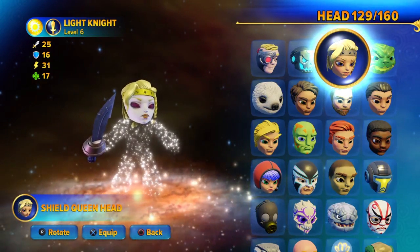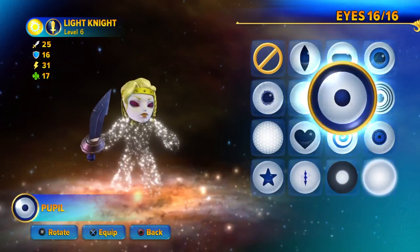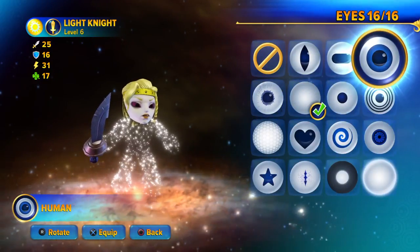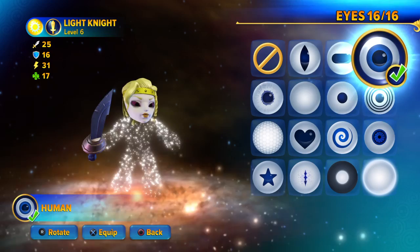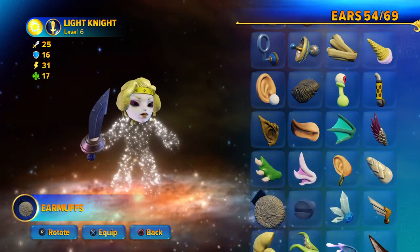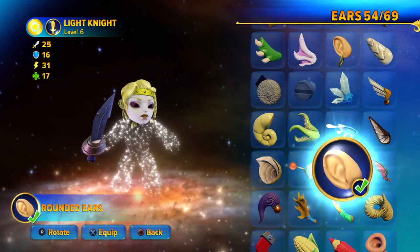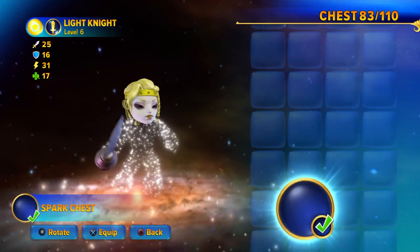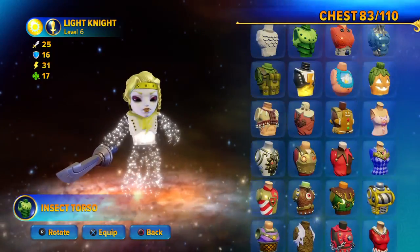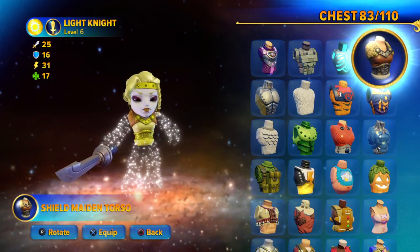For the head, I recommend Shield Queen Head. And as usual, I'll give her human eyes. Ears, just pretty much normal rounded ears. For the chest, I highly recommend the Shield Maiden Torso.